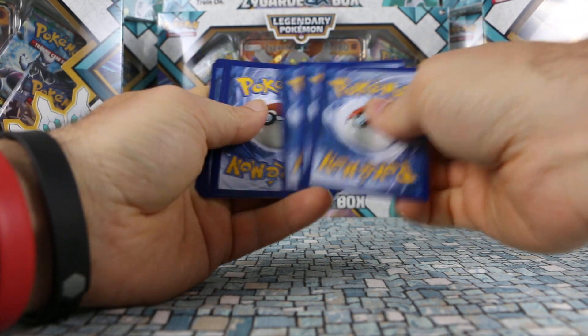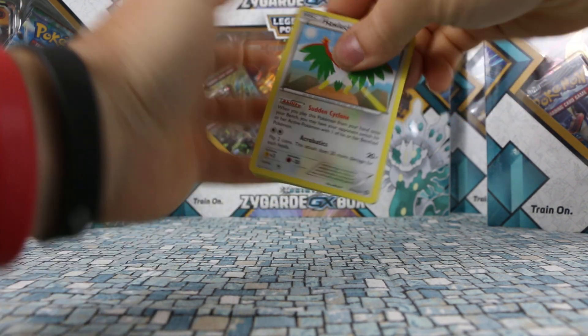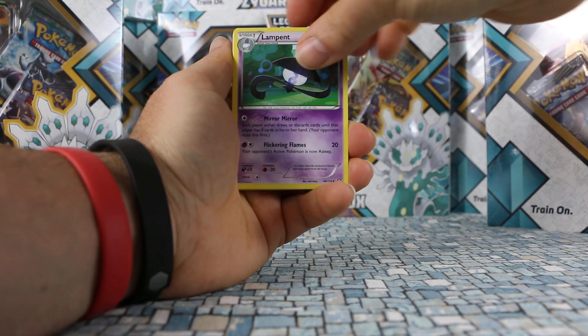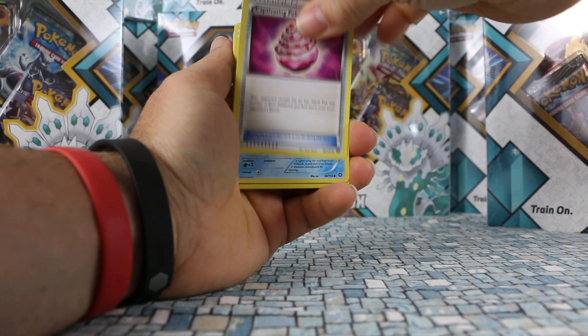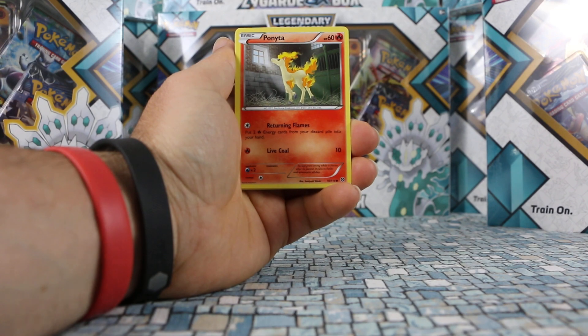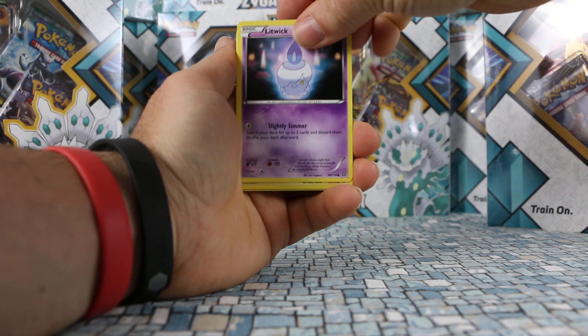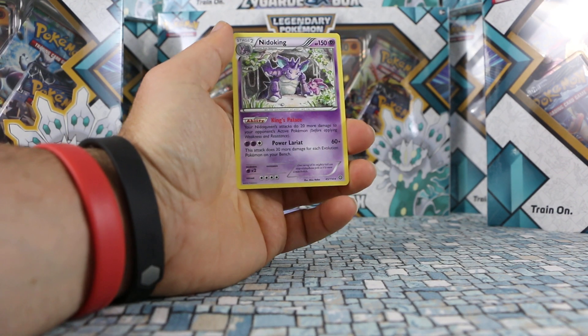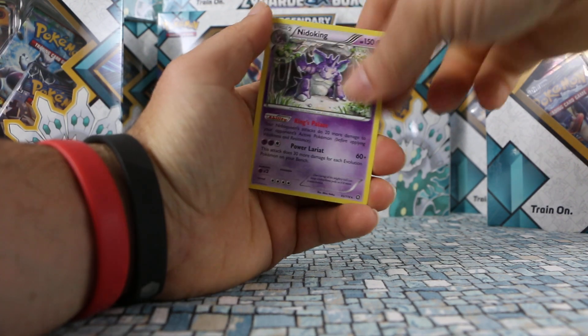From Steam Siege we got a Hawlucha, Lampent, Captivating Poké Puff, Oshawott, Marill, Ponyta, Litwick, Joltik. Drifloon is our reverse and the rare is Nidoking — another non-holo rare.